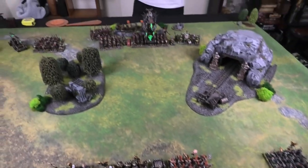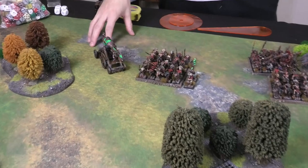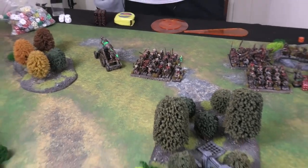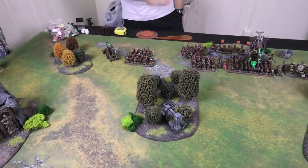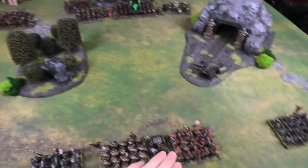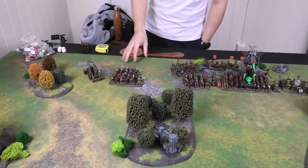For Skaven deployment: on the far side is the Warp Lightning Cannon — it fires in a random direction at random strength, zapping through forests, and can kill Skaven too. Welcome to Skaven. The 30 Clan Rats with Warp Fire Thrower are on this flank, trying to come out wide since it's tough playing a horde army.